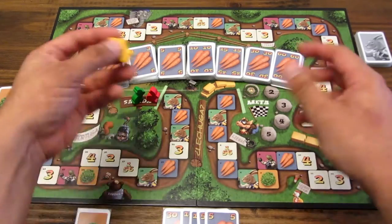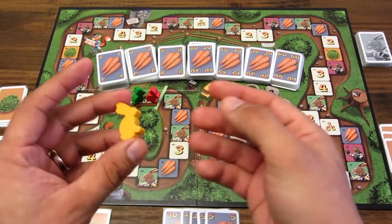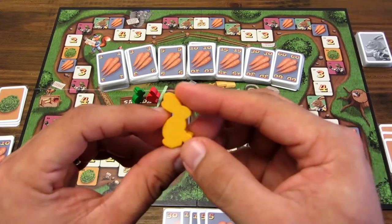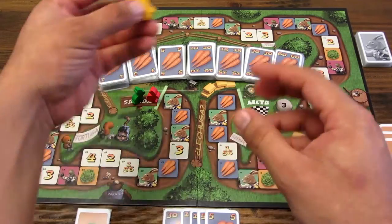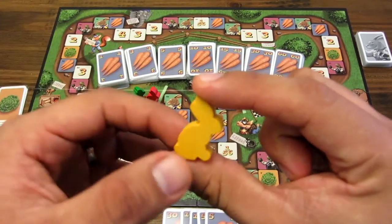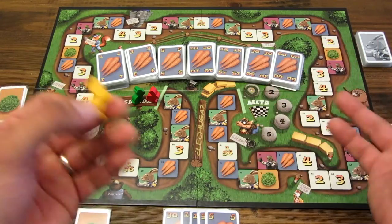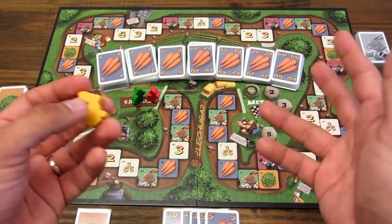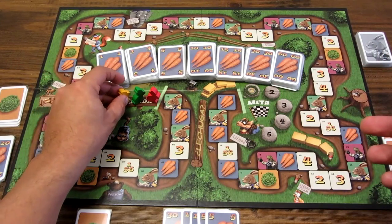También tenemos unas peanas. Cada jugador coge una peana del color que elija. Las peanas o los meeples son similares a los del Dixit, y los pone uno acá en el punto de partida. Representan una liebre los meeples, pero no necesariamente nosotros vamos a hacer la liebre del cuento. Sino más bien vamos a utilizar las estrategias de alguna forma que utilizó la liebre o la tortuga para avanzar en la conocida fábula.